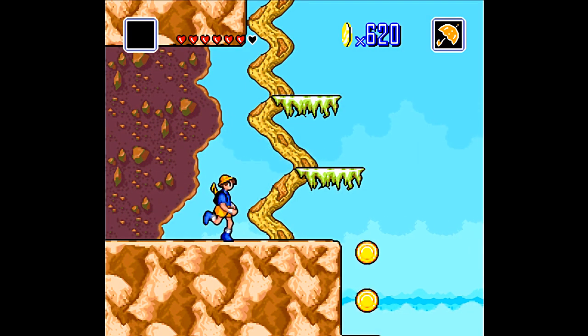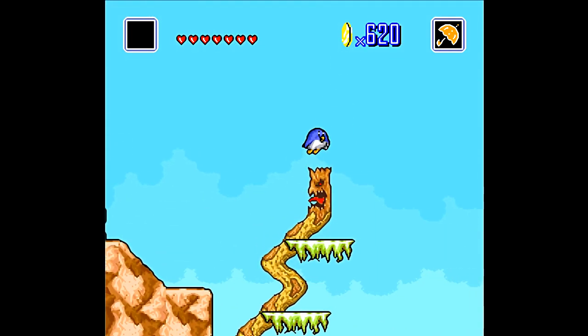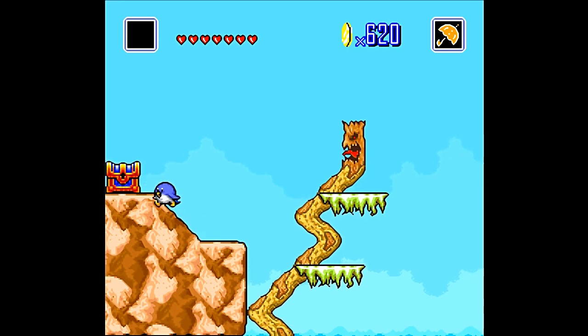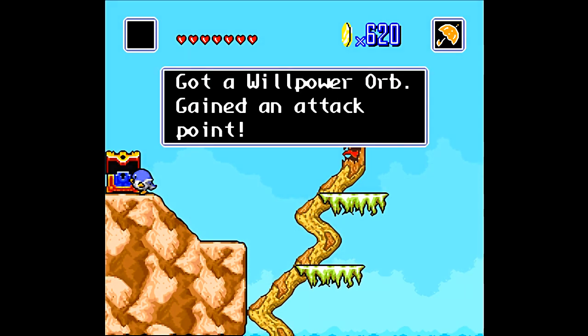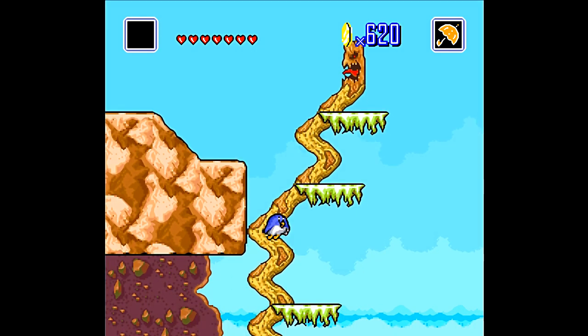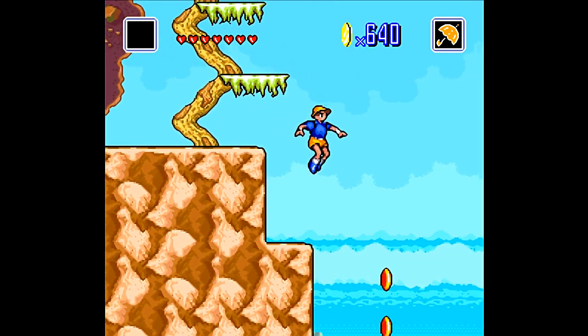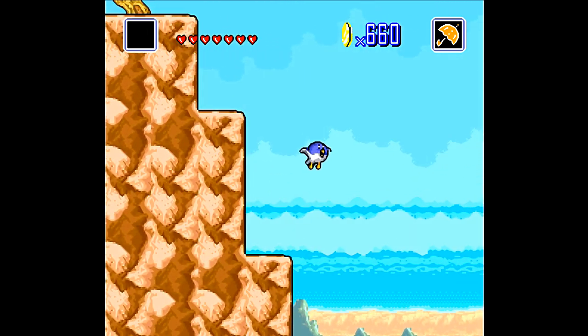Still can't run — that's another thing about Bonto. Unlike Ken, he's never going to gain the ability to run either, so that kind of sucks. I got a willpower orb so we get more attack power. All characters share health, strength, and defense orbs, so we're technically a little stronger, though Bonto doesn't really get much out of it.